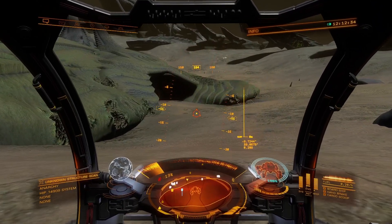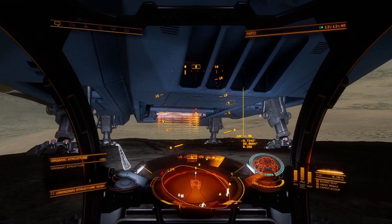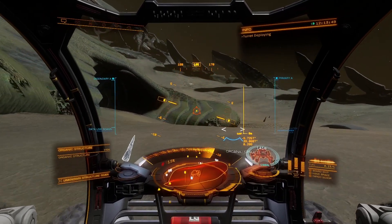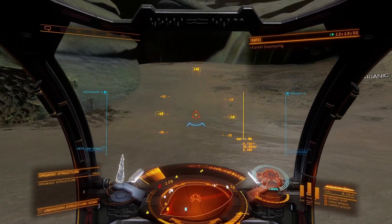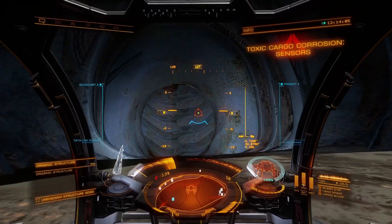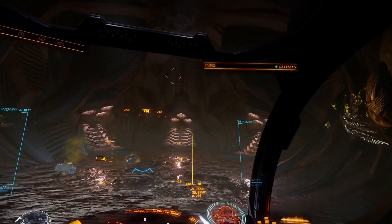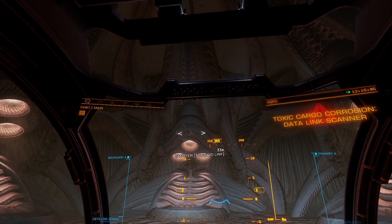First of all we need the probe and the sensor from the ship. Once we have them, we have to enter the structure — this is the only way. With the sensor, the door will automatically open and then we have to look for the Thargoid link in a separate chamber.